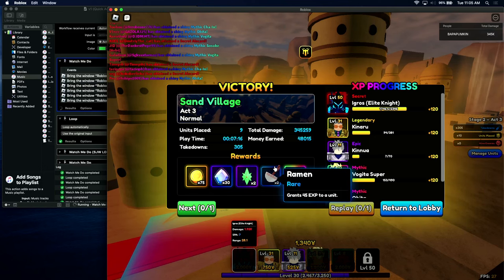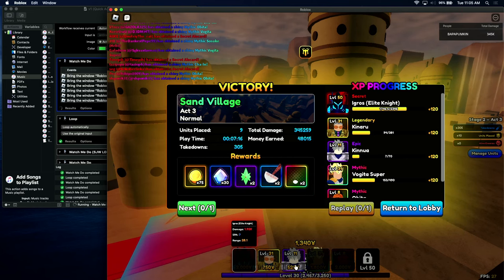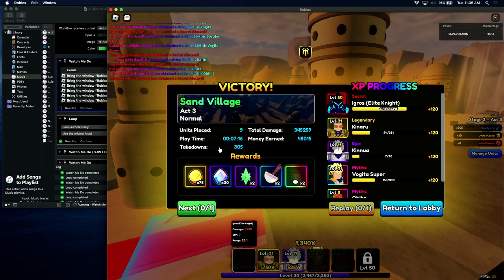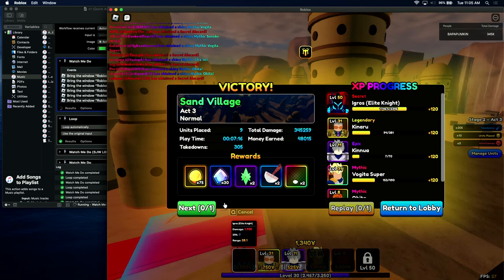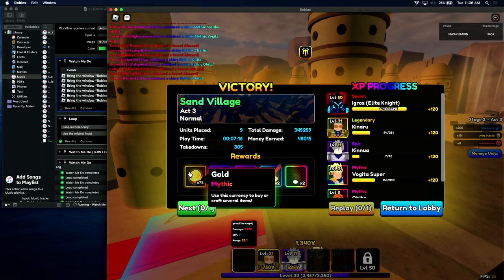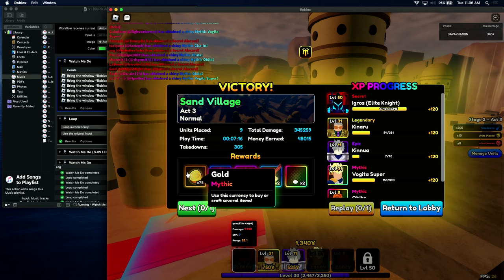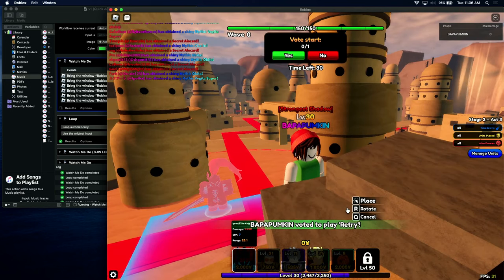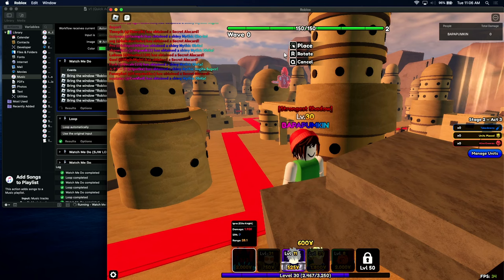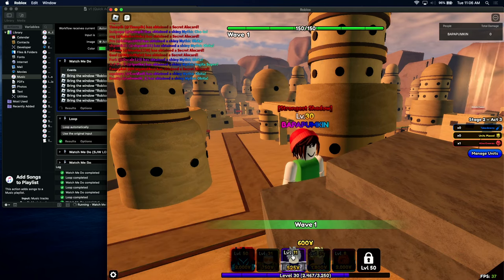In this video we're going to AFK on Legend 3 Sand Village Act 3 for Obito's evil item — his skin flakes, those little balls. I'm using Kizaru, Kilua, and also Egress.